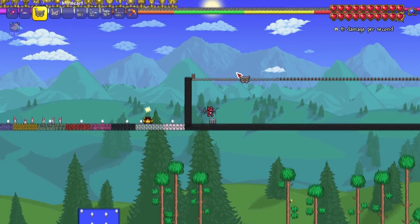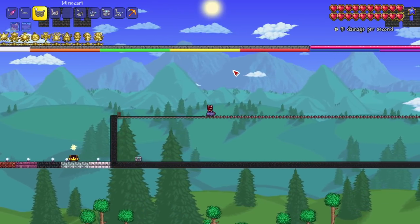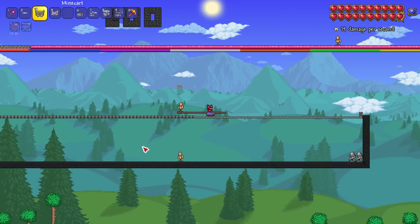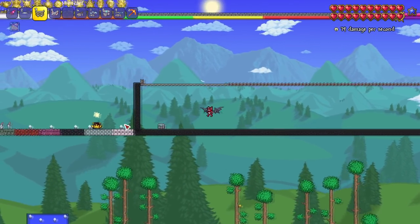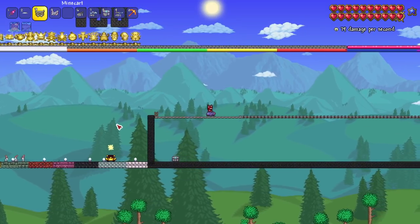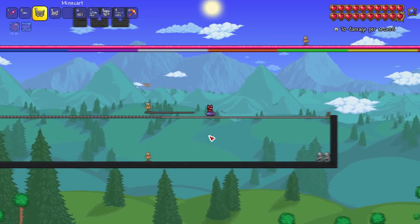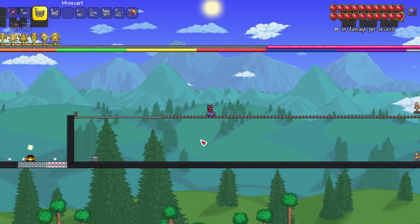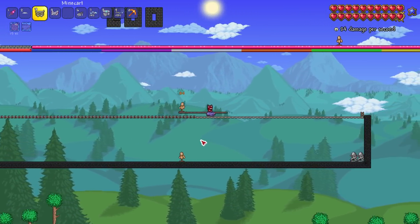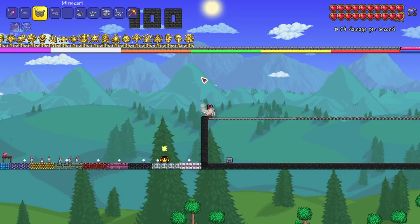The digging mole cart — probably one of the more unique mine carts since the others are all essentially the same. 79 damage. It's a bit slower than the others, but those claws in the front probably help. Not bad at all.